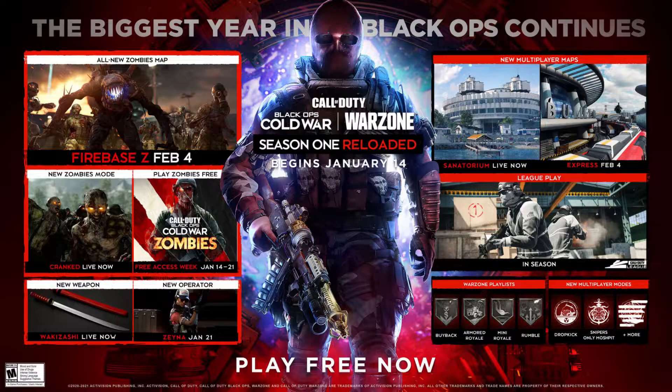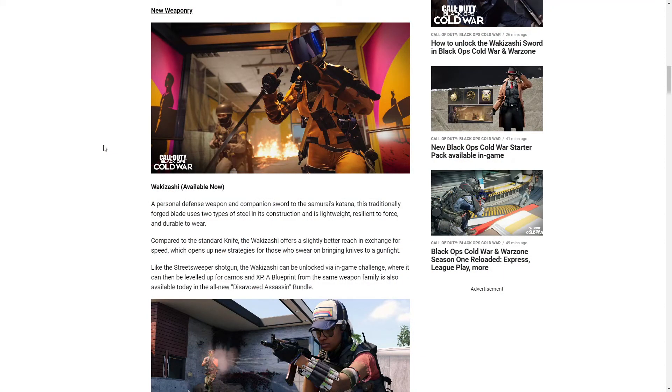Some of the biggest things to me are: first, Firebase Z, a new zombies map dropping February 4th; Express, the Black Ops 2 competitive map, also dropping February 4th; and the biggest thing for me that'll keep me playing Black Ops Cold War — League Play coming sometime this season. There's a lot more stuff, so let's go through and try to cover it all.